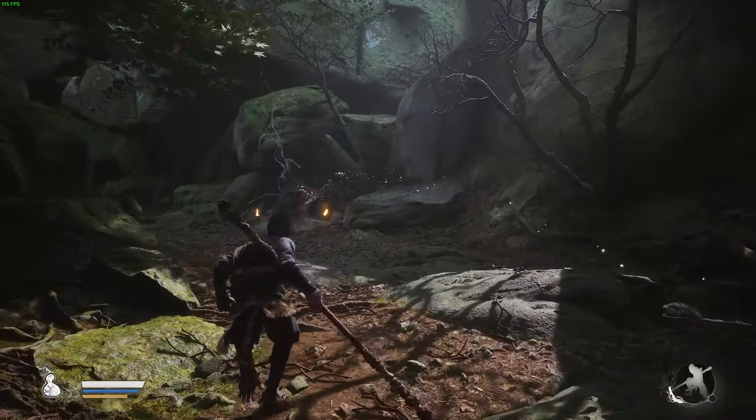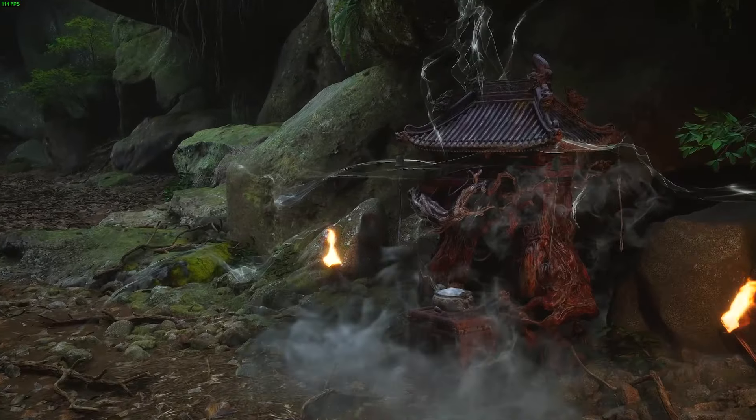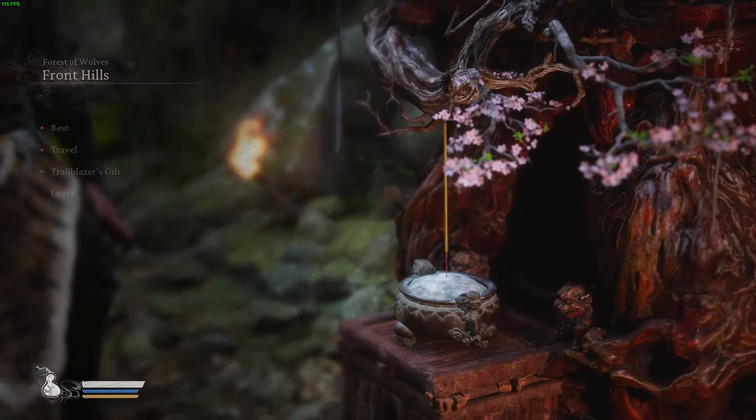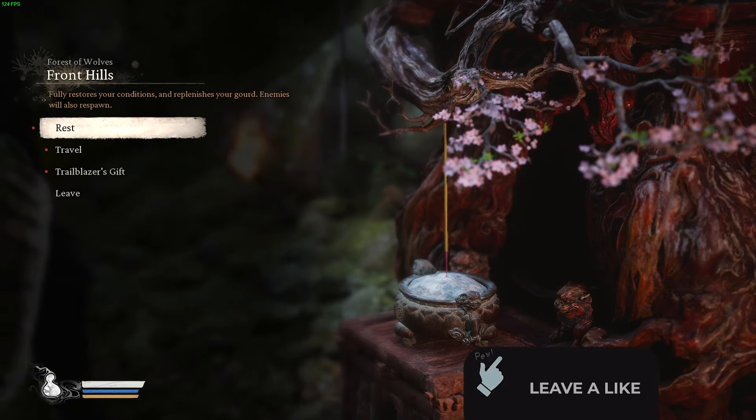is follow the path at the beginning of the game towards your first shrine. There's going to be a cutscene once you get to your first shrine, but I'll skip that to avoid any spoilers. Once you have access to the shrine, you'll see three options: Rest, Travel, and Trailblazers Gift.